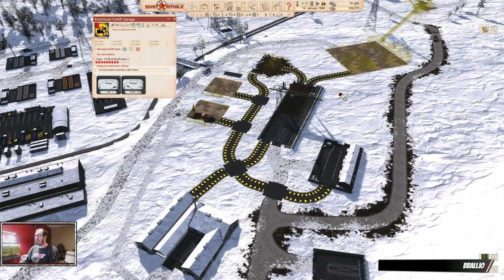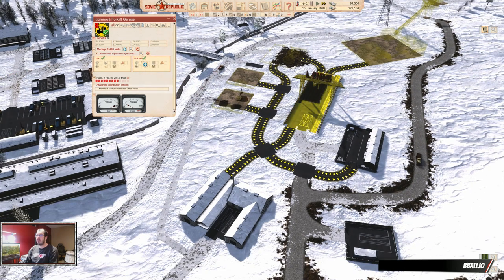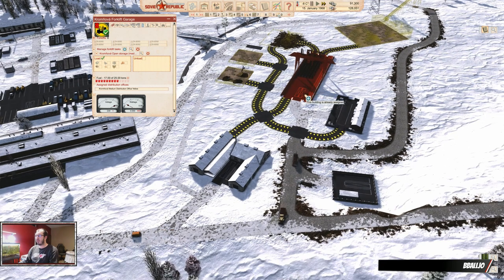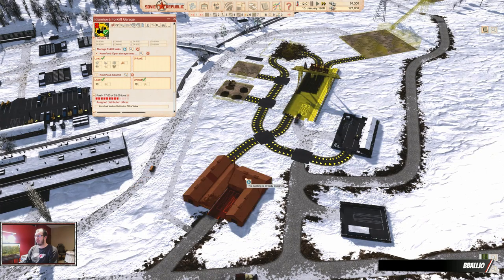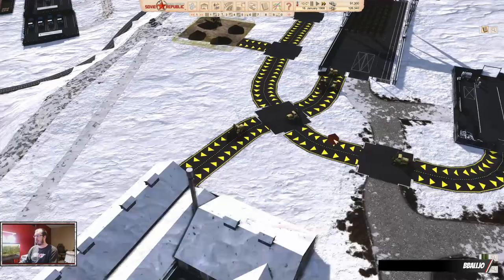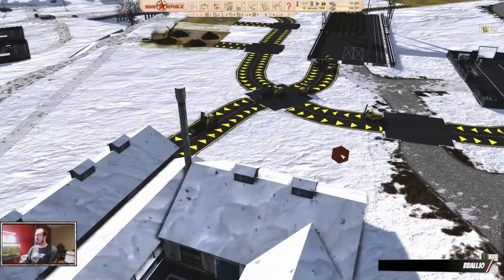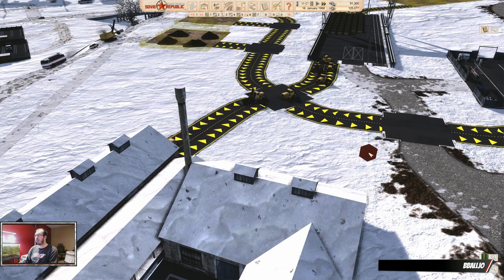Let's assign some tasks. Just in case you have none — this is pretty much like the distribution office. You tell them where to take stuff from, and here I just want you to load. I already set the storage to only allow logs, then you get the next one and tell it to load and unload. I will eventually unload the finished boards in here, but we don't do that right now. Look at them go — run, my little forklifts. Go get the four tons of logs.